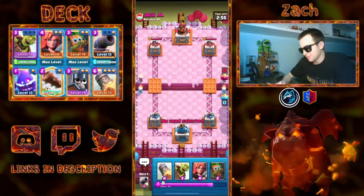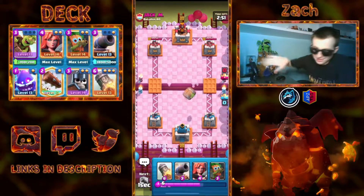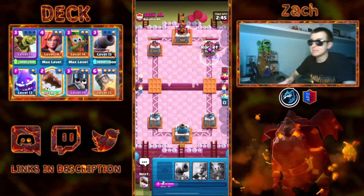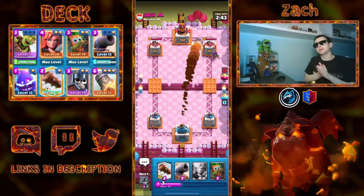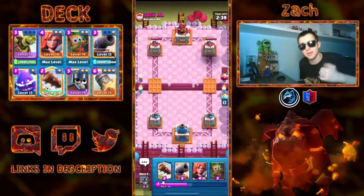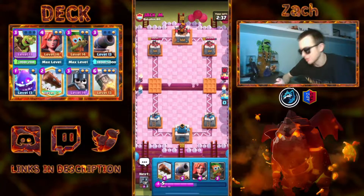Alright guys, next match. That guy wasn't the best Balloon player, but that's okay. Let's just go for the same spot. Make sure to put it on the edge so it doesn't get Tornadoed too often — it's kind of important to do. Okay, he does have some answers. If he goes Queen like that, we need to be Rocketing that. Queen is obviously very annoying, and you need to make sure to get the Rocket down on top of these Queens, especially if they play them in the back. It's a nice early lead, about 440 damage.